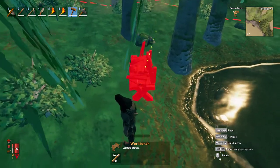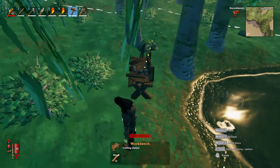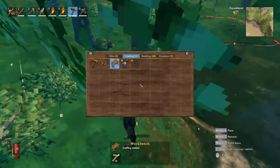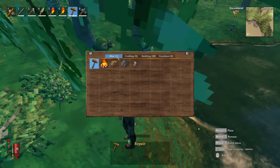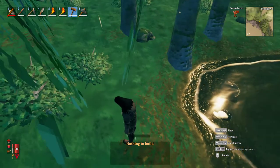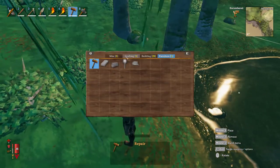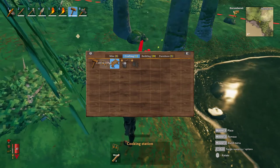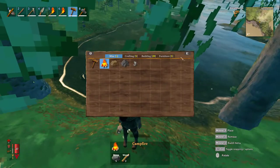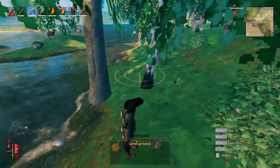How do you place them? Mouse one? Not mouse one? Let's try something else. Can't fire. Can I just make a chest, maybe? I'll go back.